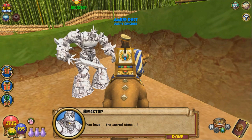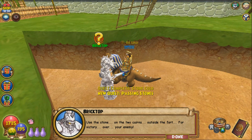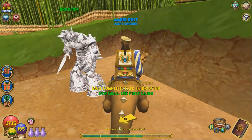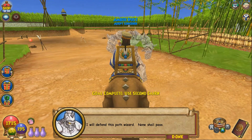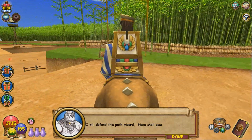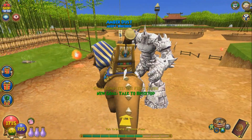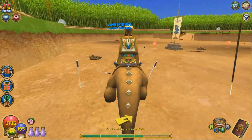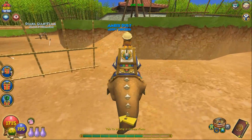In-game: 'You have the secret stone. Use the stone on the two cairns outside the fort for victory over your enemy.' I kind of want to title this episode 'booby man,' but then I'll get banned. In-game: 'I will defend this path, wizard. None shall pass.' Did you just teleport over here to say the exact same thing? That was weird. Does no one question the weird parts of this game? Do we all just accept it and continue on?